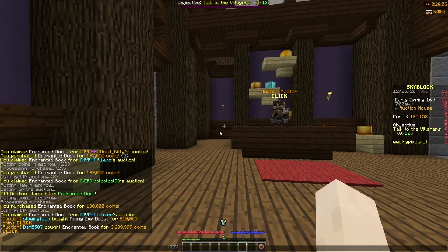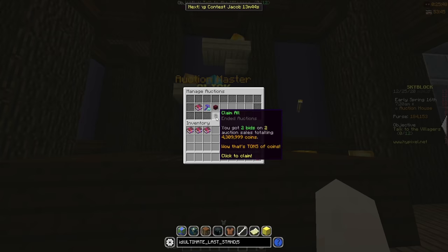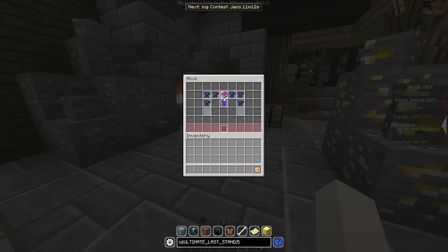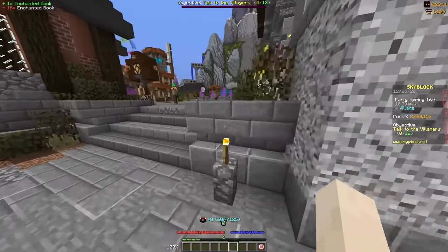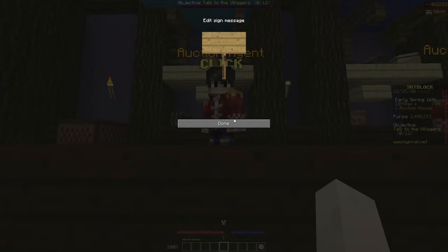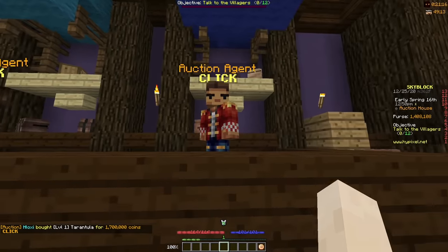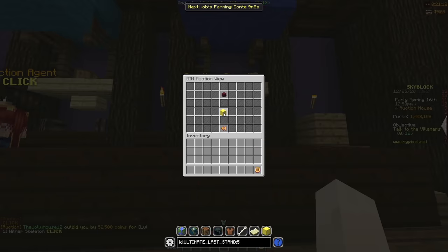I came back after a while and two of my auctions had sold — the mining XP boost for 600k and the last stand book for 3.7 mil. With that money I bought 16 more wisdom 1 books, crafted them into a wisdom 5 book, and repeated the same process all over again. It might not have been the most interesting flipping but it sure was worth it. I sold the wisdom book for 3.2 mil — around 900k profit. While I was waiting the epic tarantula sold for 1.7 mil. It took ages to sell but I gained around 800k from it, so definitely worth it.